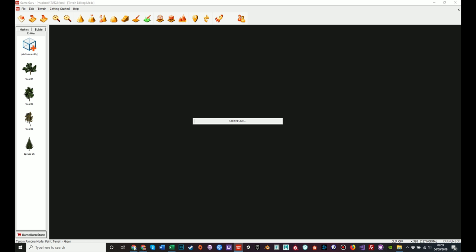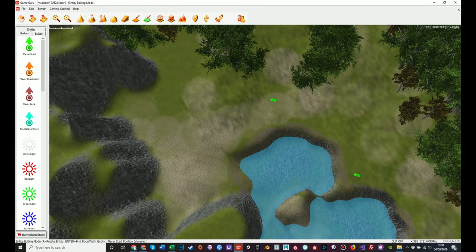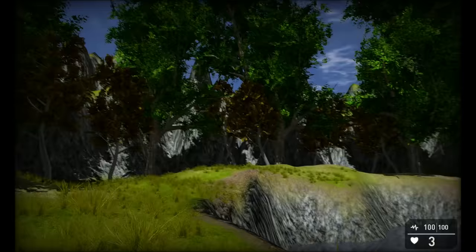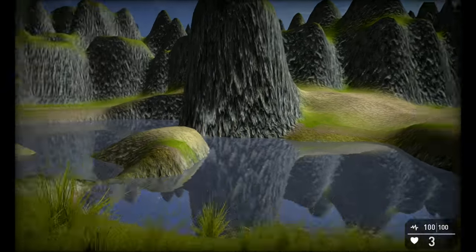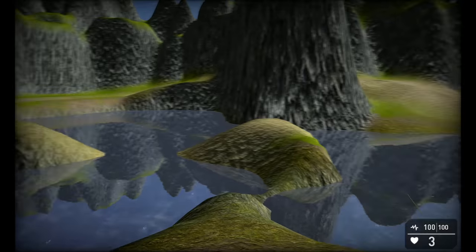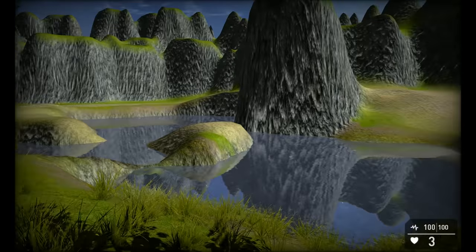I'll save, then place a start marker where I intend the player to start — next to the lake, looking at the raised plateau — and test the game. Here we have it: trees, nice grass, mountains in the distance with varying level height. It looks very nice. There's nice water with a nice reflection, a good random lake shape, and the textures work well. The trees are good — I'm pleased with that.